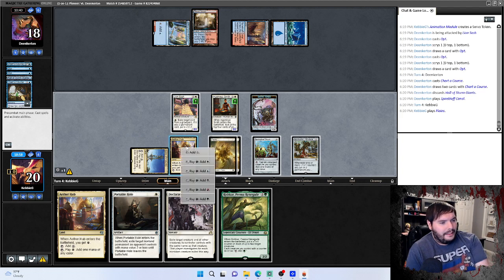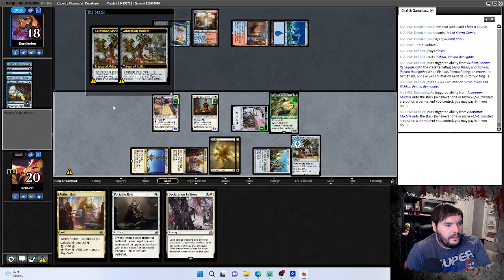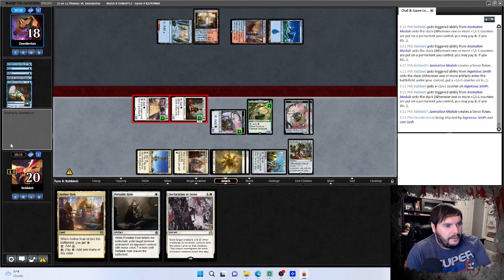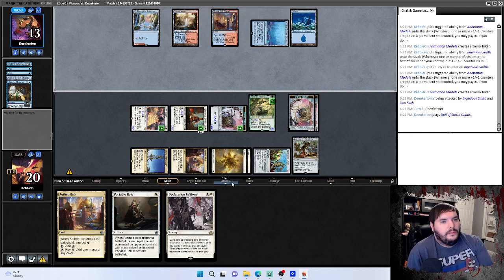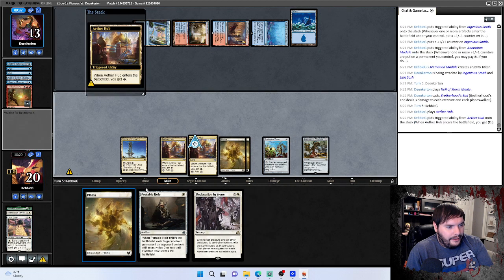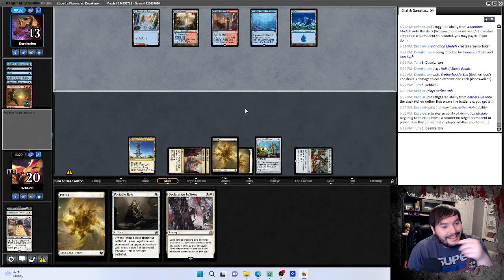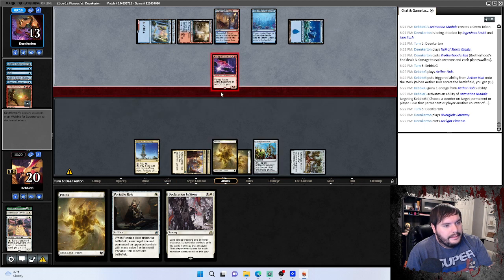Play Rishkar, counter counter — make some dorks. We're doing exactly what we want to be doing. He attacks for five, he needs a sweeper. He has Brotherhood of the Road and plays — tap all of the Storm Giants. We top-deck a land, that's one of the worst possible draws, but okay. We will target ourselves, ship the turn. We just need a single counter plus one counter to get this rolling again.